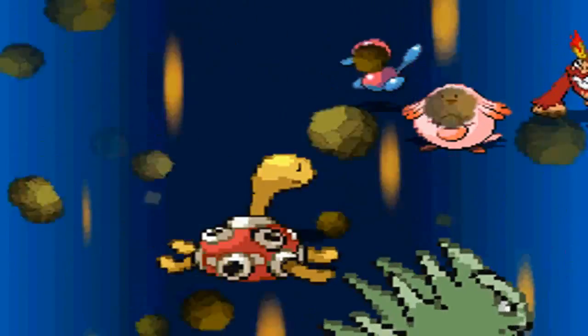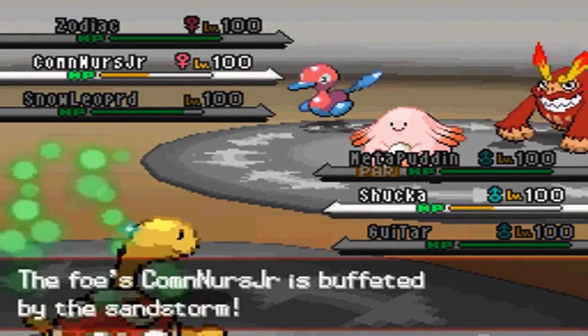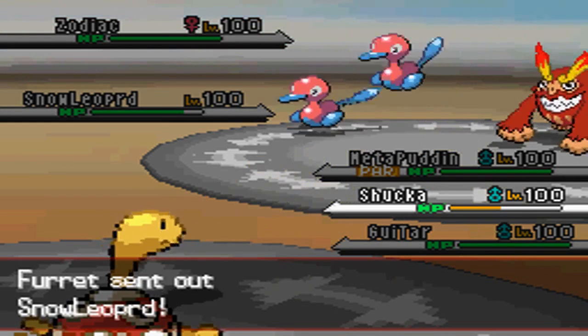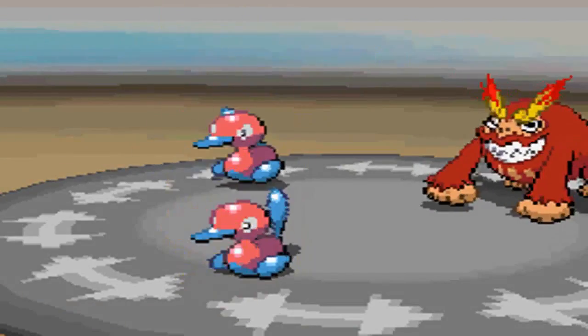This Shuckle is beastly, that much I can tell you. I just go with the safe Earthquake, cause if he rotates into Zoroark or Darmanitan, they will get wrecked by the EQ. I thought it would be the safest option, and also I did not want to miss my Stone Edge.